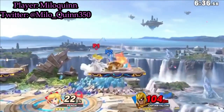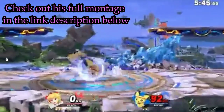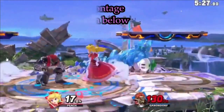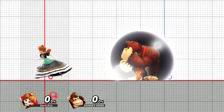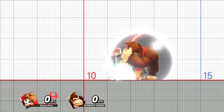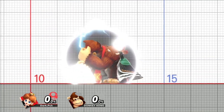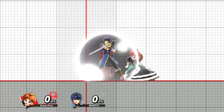Hello everybody, and welcome to another Peach and Daisy tech video. Peach and Daisy have the ability to cross up on shields. I've done this a few times but never really understood how it worked until one day I was using the training mode mod with the CPU shielding infinitely, and I noticed I started crossing up on shield. After doing some testing with aerials on shield, I figured out exactly how this works.